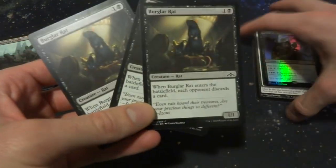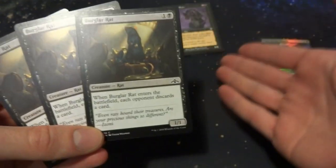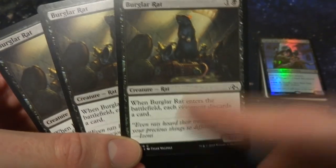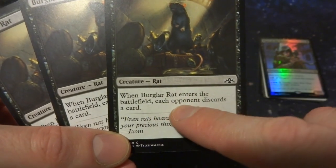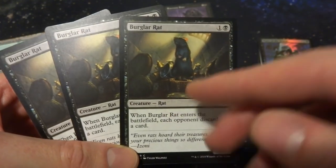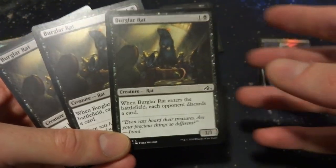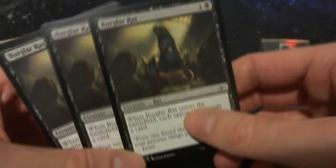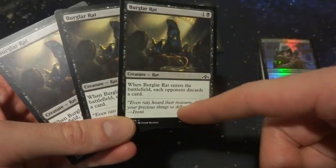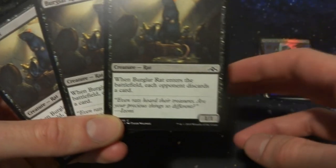I have three copies of Burglar Rat from a newer set. It's very similar to Ravenous Rats but with a key difference: when Burglar Rat enters the battlefield, each opponent discards a card — not targeting them. This could be better than Ravenous Rats because if your opponent has hexproof you can't target them, but this bypasses that. And in multiplayer, every opponent discards. Ravenous Rats holds a special place in my heart though, so both are in the deck.